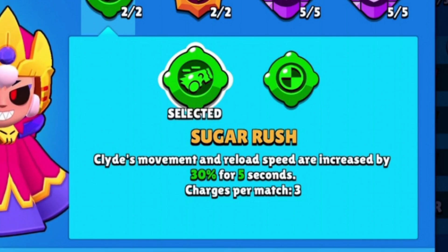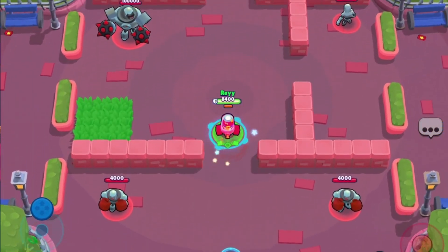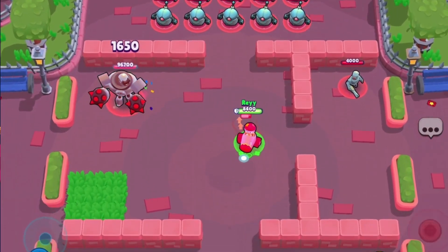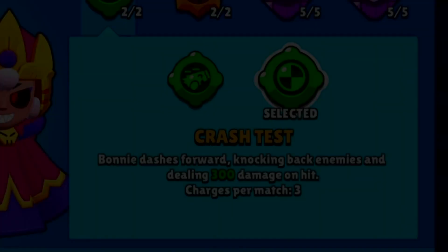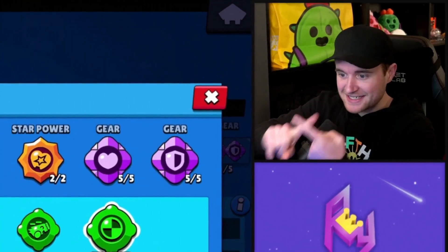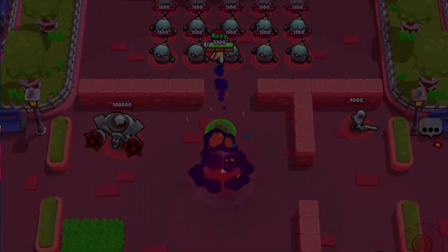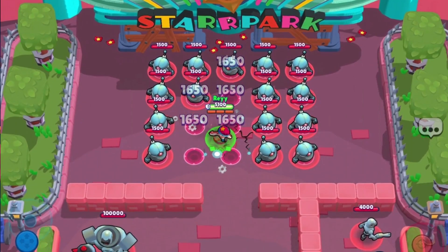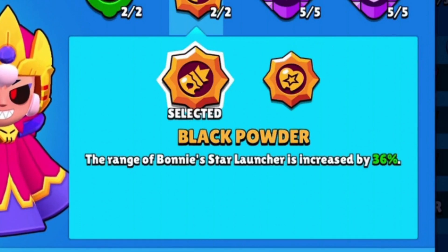The first gadget is called Sugar Rush: Clyde's movement and reload speed are increased by 30% for five seconds — that's her cannon form. Clyde's movement speed is pretty slow, so this gadget will be amazing on maps where you expect to play Clyde more often. The second gadget is Crash Test: Bonnie dashes forward, knocking back enemies and dealing 300 damage on hit — a knockback and dash mechanic with damage, which is great for the assassination form.